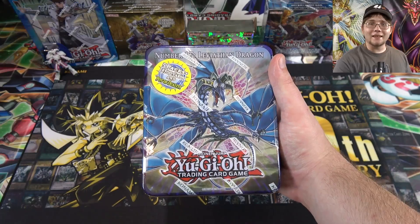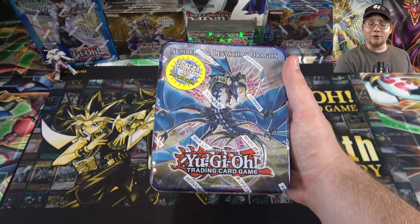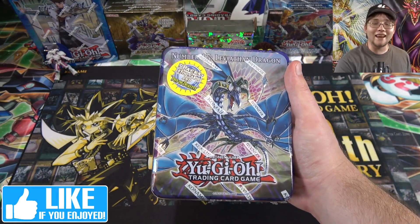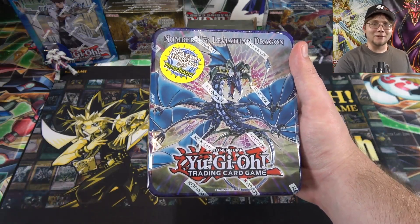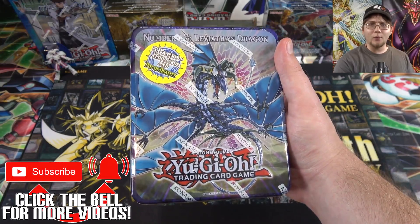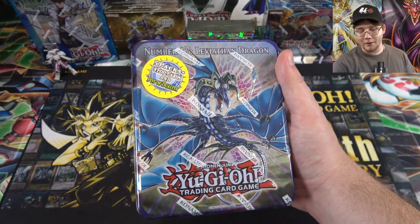So yeah, this is another older tin opening. I thought it'd be fun to open up what I guess is the first tin that came out for Yu-Gi-Oh! Zexal — or Zelle, whatever name you want to go with. I get corrected either way. They called it Zexal for us, and I think it was Zelle for Japan.